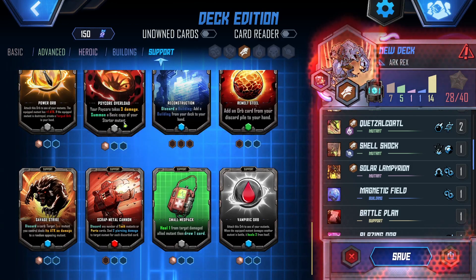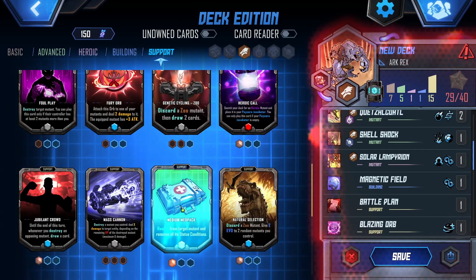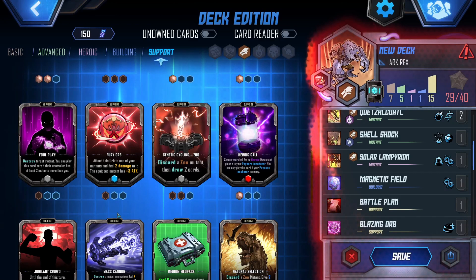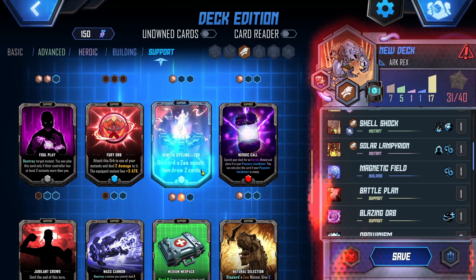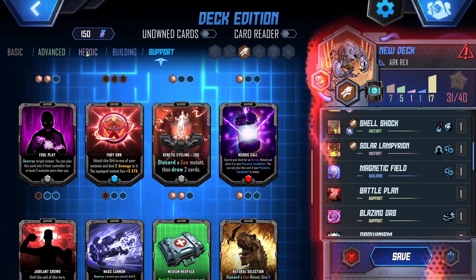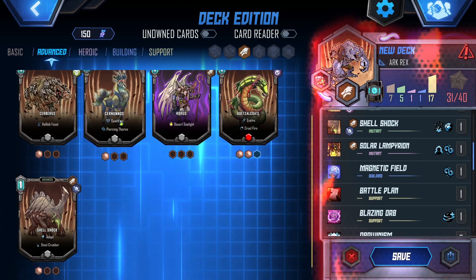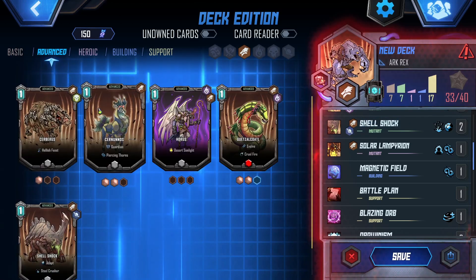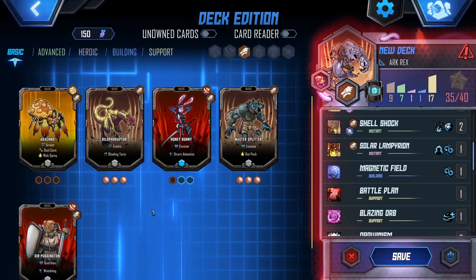We still need 12 more cards. Anything else seem really good? Maybe getting rid of status conditions. The mass cannon — we get to control where that hits, maximum of six damage, but I'd rather keep my mutants alive. Genetic cycling seems pretty good. We've got our heroic card. Take another Sir Nunoz, another Steelcrusher, another Master Splitter, another Sir Puggington.